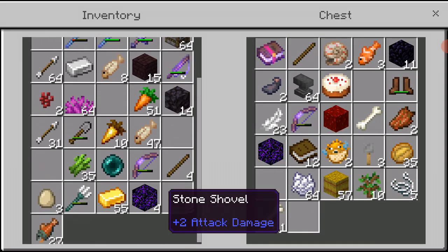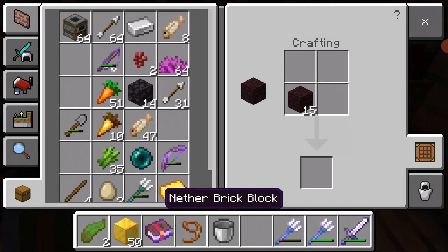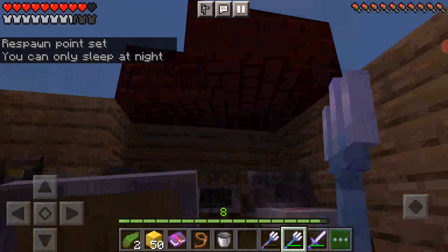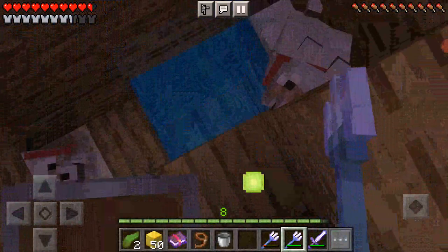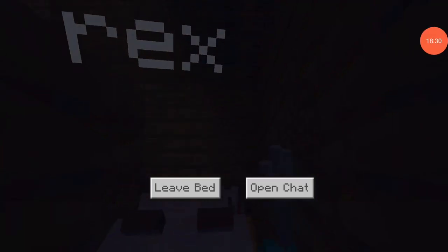How do I not have red nether bricks? Can we uncraft red nether bricks? No, we cannot. Can we smelt it? No, we can't. I guess I'll just yeet myself back to bed. That doesn't make sense.